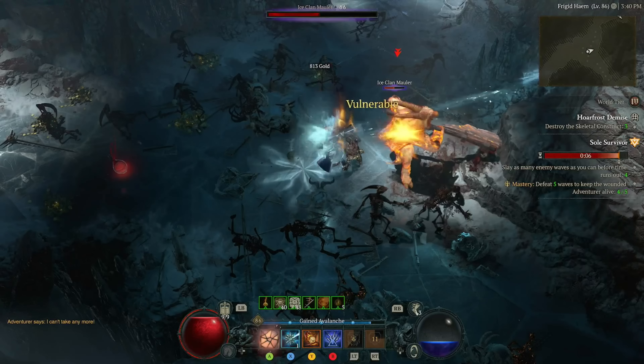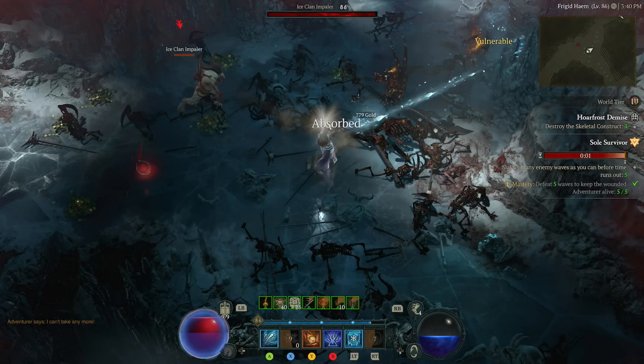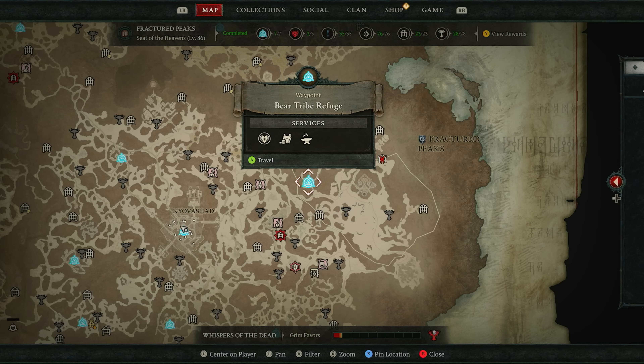Another great thing about this farm is it is easily accessible early in the game. It is inside the Fractured Peaks region — I'm talking about the Whorefrost Demise dungeon, just a bit north from the Bear Tribe Refuge, in the Seat of the Heavens area.